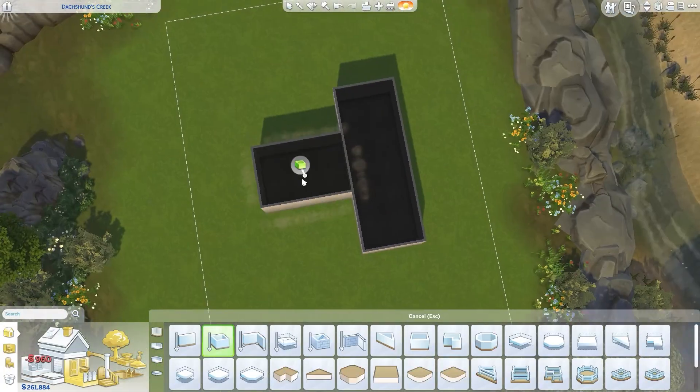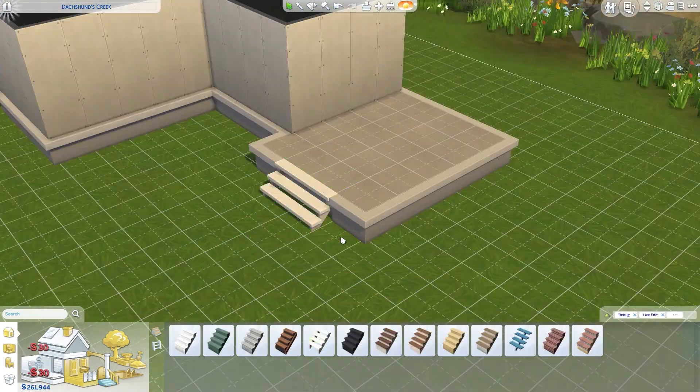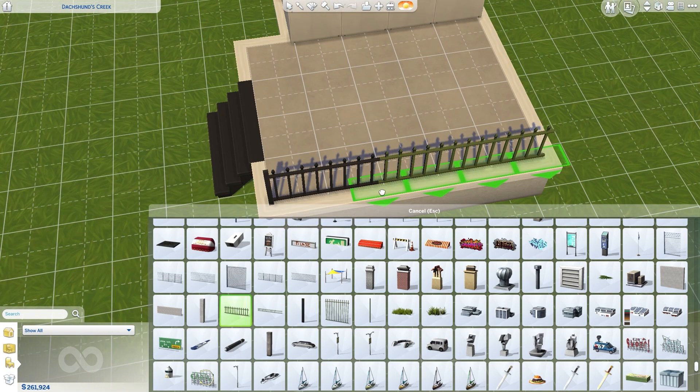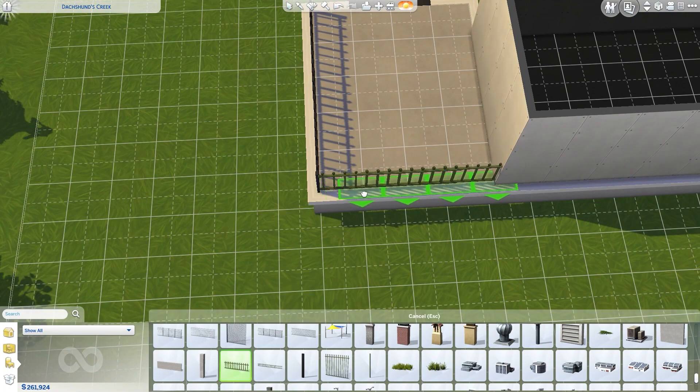Hello everyone, my name is Elva. Welcome to Plummy Sims and welcome to another speed build. I hope you are all doing well and having such a wonderful day. So today we are building in the world of Brindleton Bay because today we're building a pet whisperer house.